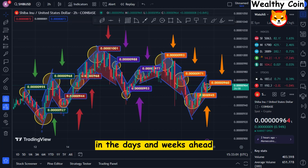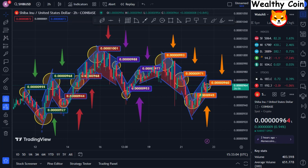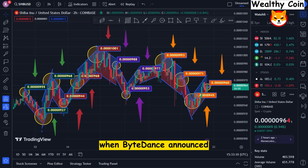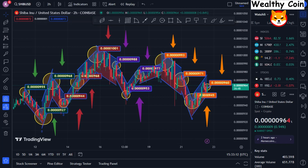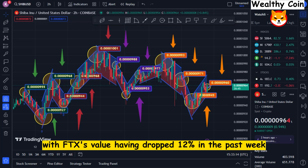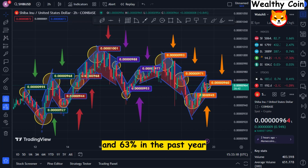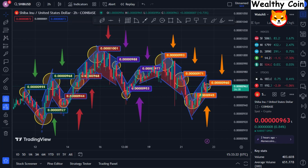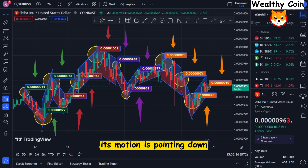In the days and weeks ahead, FTX might incur more losses. The FTX price appeared to have stabilized to some extent, but things have taken a turn for the worst when Binance announced it is selling its token holdings. With FTX's value having dropped 12% in the past week and 63% in the past year, things aren't looking bright for the cryptocurrency anytime soon. At the moment, its momentum is pointing down.